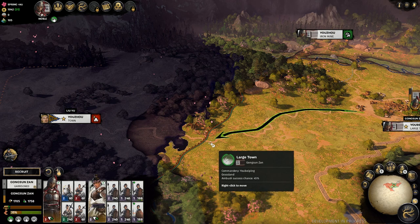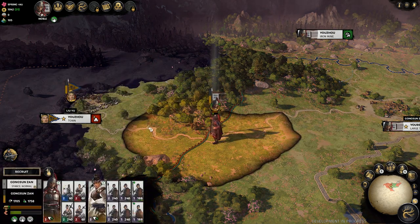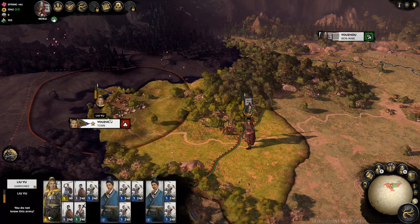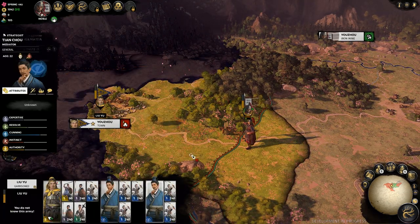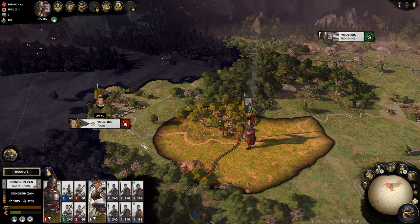After a winter of recruitment and resupplying, I started heading west — the best defense is a good offense — and immediately found Li Yu guarding the nearby major city. I looked at my forces and decided his strategist archer style was no match for my White Horse Cavalry.